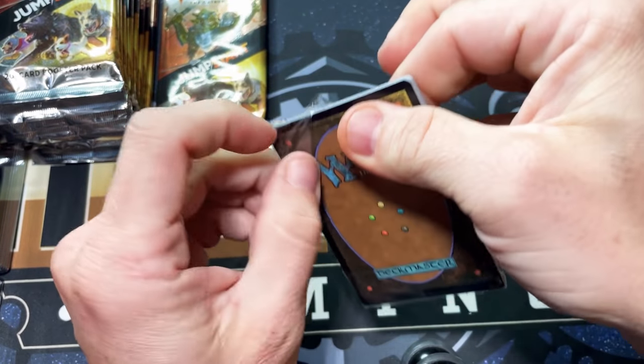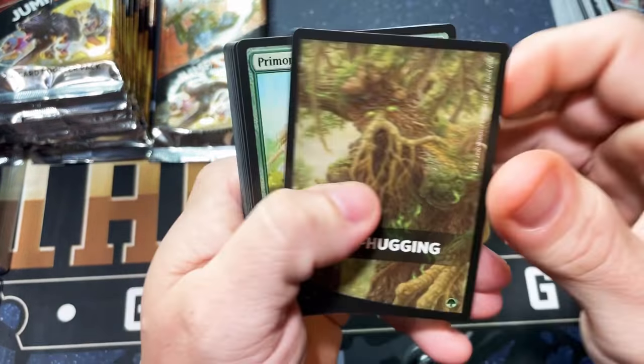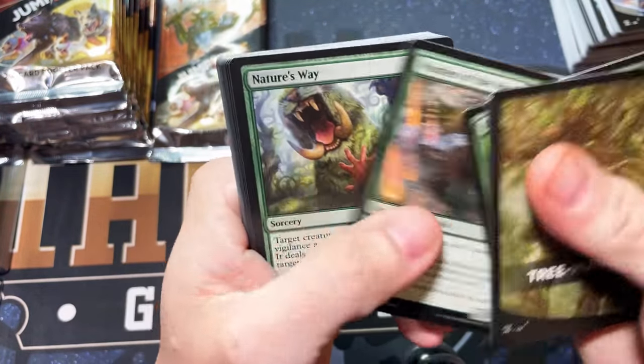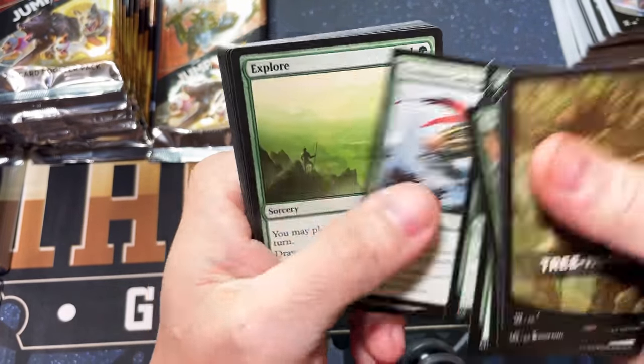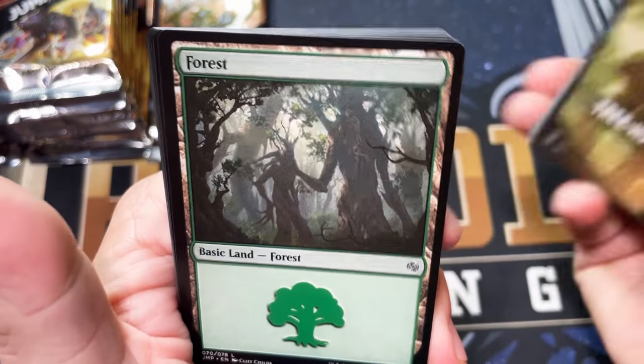These things are double wrapped. Primordial Sage and a Burl Fist Oak — this one doesn't make me very happy. Let's see if the Forest is at least cool — oh, it's just Treefolk. Okay.